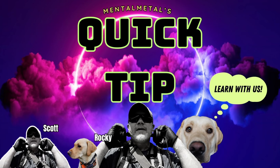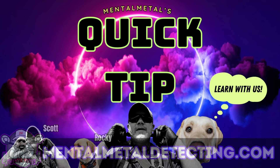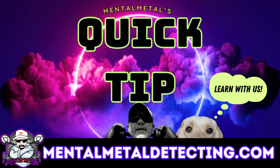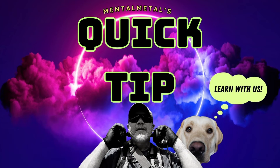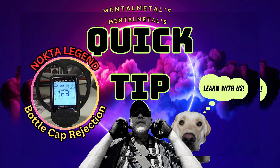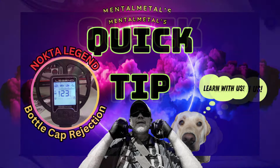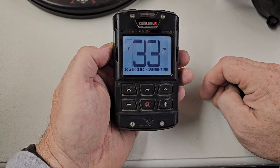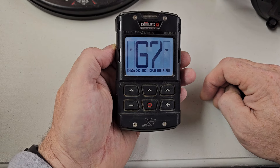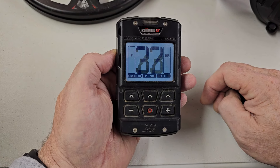Hey guys, Scott here with the Mental Metal Channel and MentalMetalDetecting.com. It's time for another quick tip video. I do quick tips on Tuesdays and Thursdays with full-length videos on Saturdays and Sundays. Today's quick tip is on the Deus 2. I did an earlier tip this week on bottle cap rejection for the Legend, and I thought I would carry that theme over to the Deus 2. The Deus 2 also has a bottle cap rejection, and I'm going to show you where you can find it.